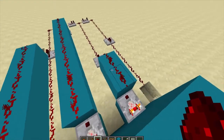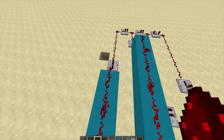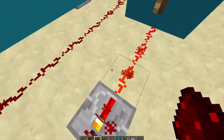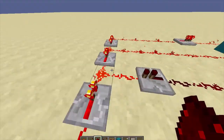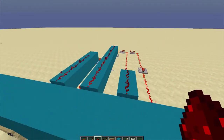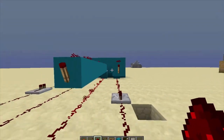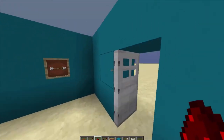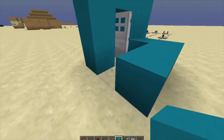If one of them is wrong, it will deactivate the redstone, which will then activate this redstone, which will activate all of this and close the door. But if you had made it right, the redstone will be closed off and the door will be opened. There we go — you got the chest with all your valuable stuff!